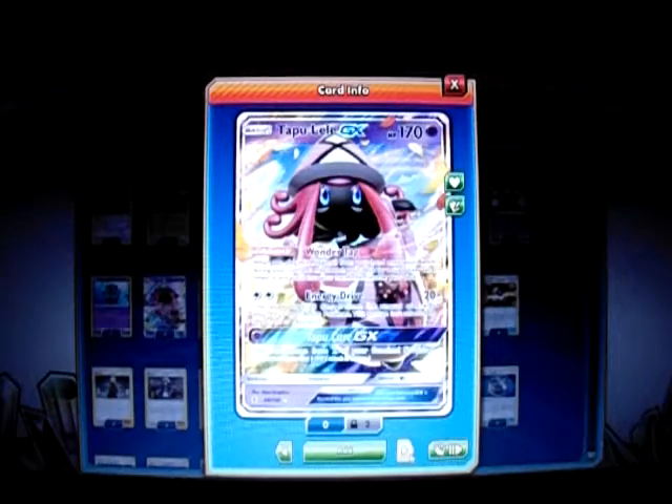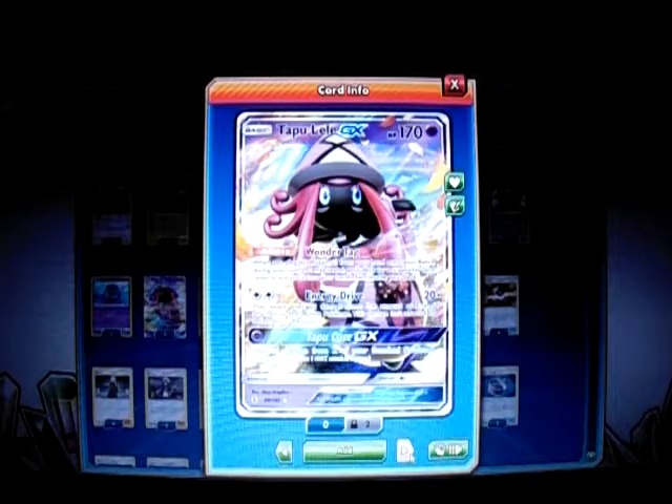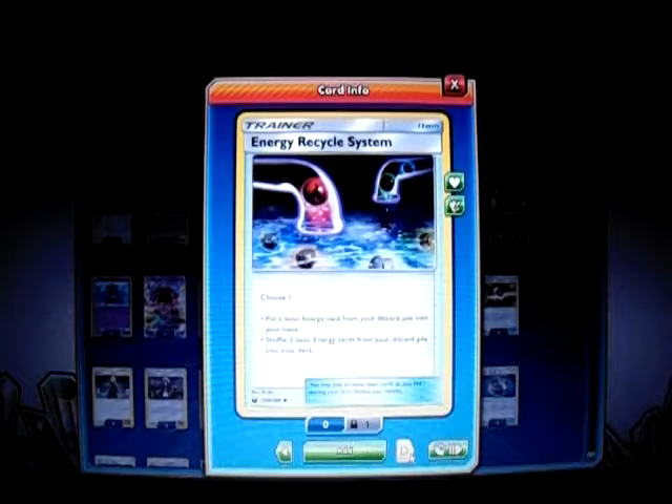I use one attack to get that supporter — that first-turn Fan Club with Cynthia, first-turn Lillie as well, which is pretty awesome. For items and supporters: I play the Energy Recycle System from the new set. You choose one: you can put one basic energy from your discard to your hand, or shuffle three basic energy cards from your discard back to your deck. So if I have one energy on Scizor I can get the Energy Recycle, get that Metal Energy back, and put it on Scizor so it's ready to attack. Since Super Rod is gone from the format, this is my way to get energy back.